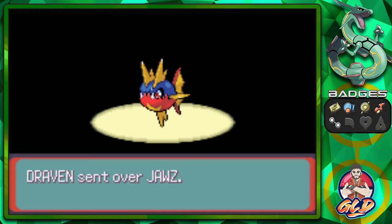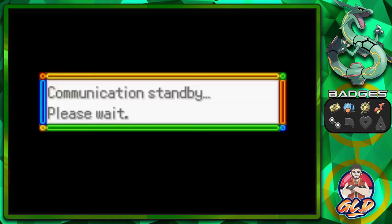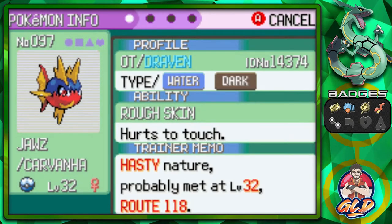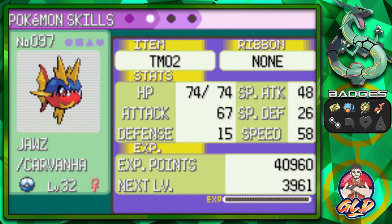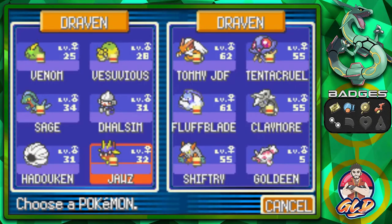It's both a Water and Dark type Pokemon. I know many of you guys have been telling me to use this Pokemon — just wait for it. Looking at our new buddy Jaws, it's both Water and Dark type, has the ability Rough Skin, and is at level 32. It was caught at Route 118 with a super rod. Its physical defense is really, really bad, but once it evolves hopefully it just gets better. It does have some pretty good moves.